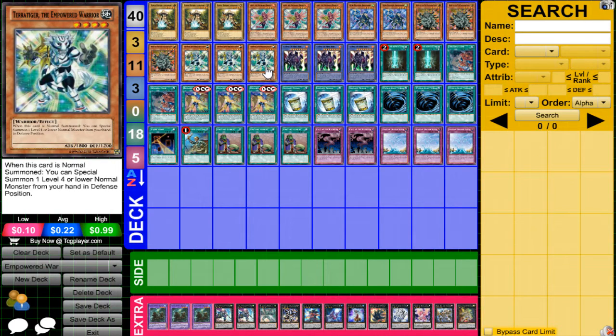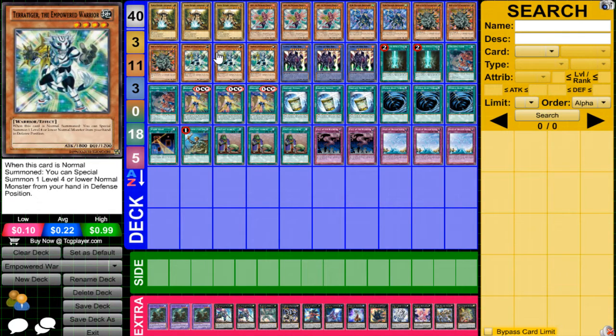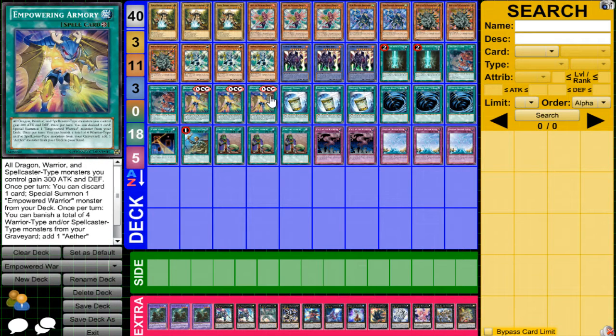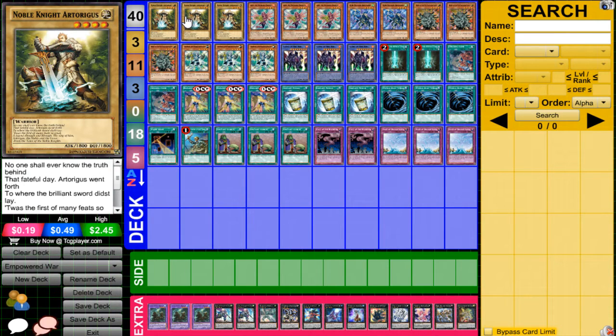Other combos in the deck: you can Normal Summon Terror Tiger and Special Summon Arturgus from your hand. You can Rota into Arturgus if you have a Terror Tiger and Rota in your hand. Generally, the main combo off of Empowering Armory is you use it to summon Arnis, and then when Arnis dies by battle, you summon Blue Dragon Summoner, and when Blue Dragon Summoner gets killed, you search out Arturgus.